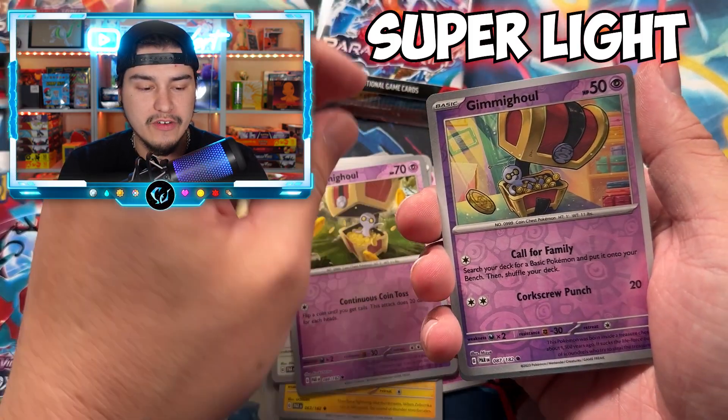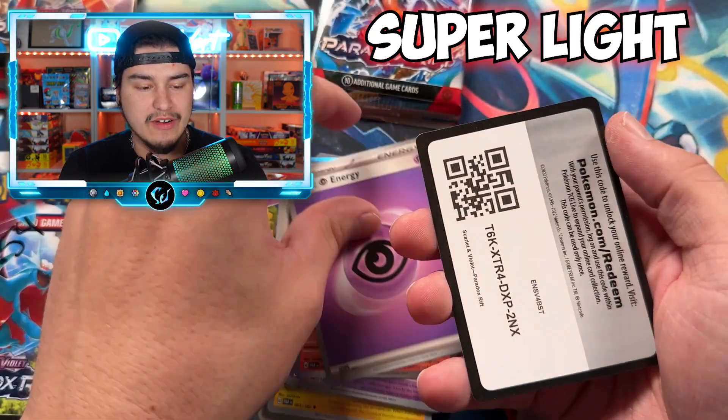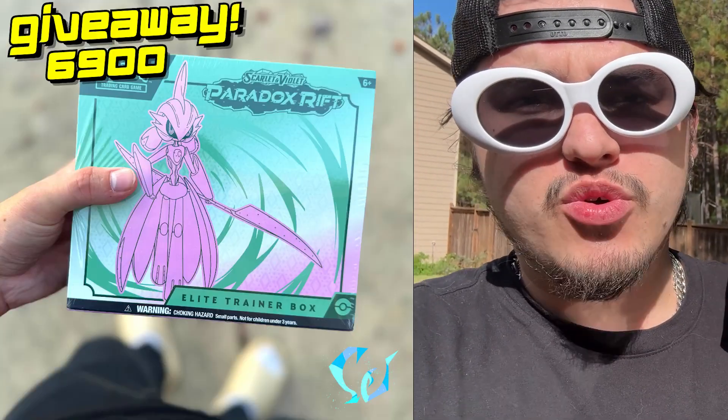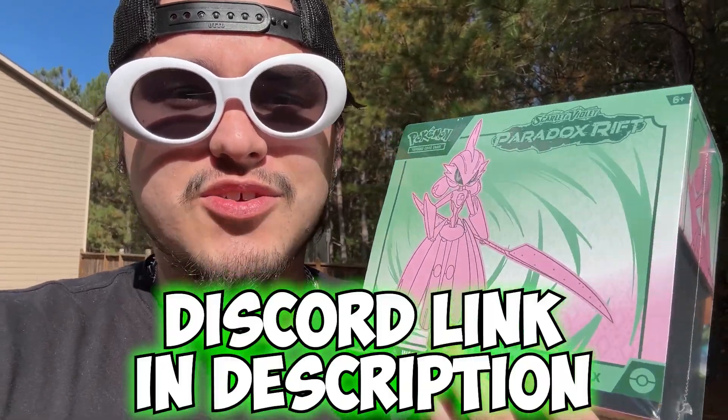With a set like this, I feel like if it's weighable, the heavy packs are going to be the ones with the hits. We see a light pack right there with nothing in it. I'm giving away this Paradox Rift ETB on Instagram — it's completely free to join, all you have to do is go follow me and check out the post.